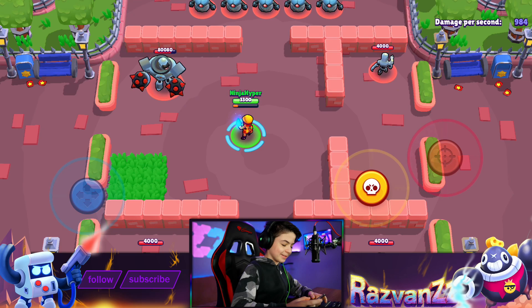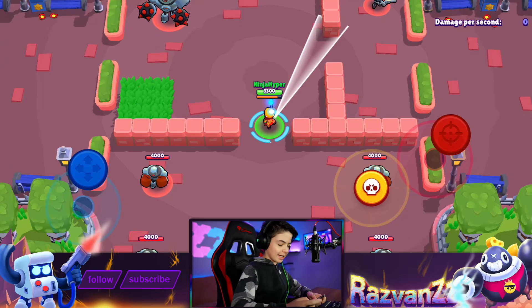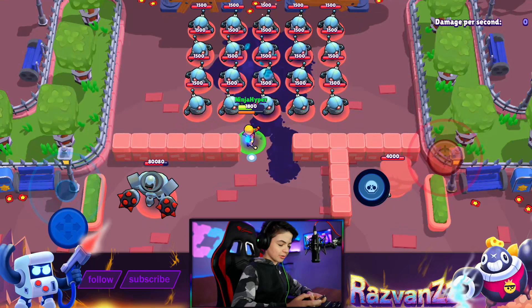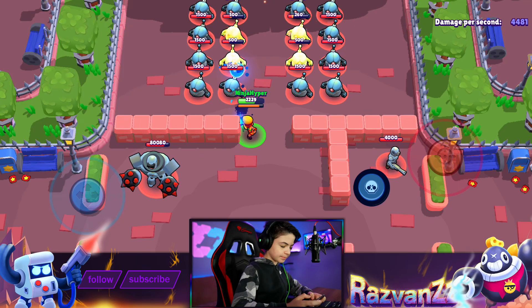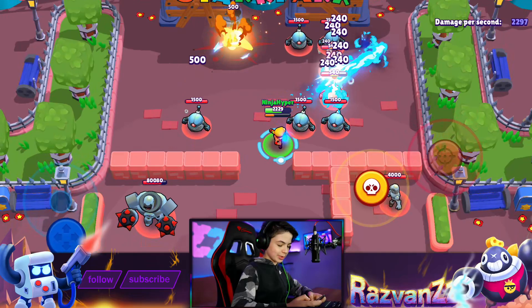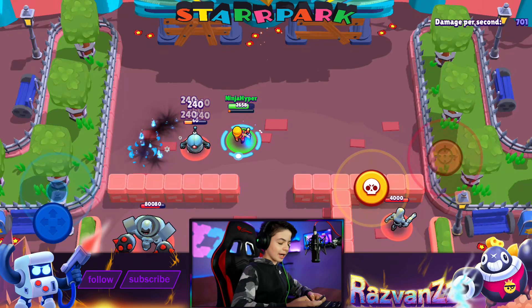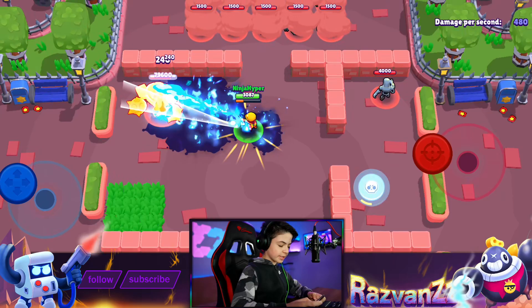Let me just recharge a little more. HP-wise, she's fine I guess - not the best, not the worst. She roasts! Now I'm gonna check out the super. She throws oil on the ground and you can light it up. Oh yeah, it also leaves like a fire effect - that's awesome! It's like a Primo super, I believe. Look at this - so good! Look at that area control. I like this super, I think it's pretty neat. Let me just see it again on the big robot and see how much damage it deals on one target. 500, 500 - yeah, that's fine. I like this new brawler. I wanna get her so badly.